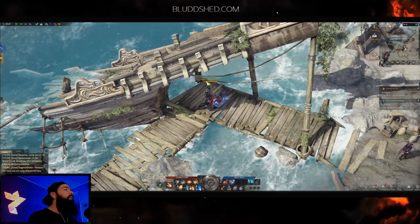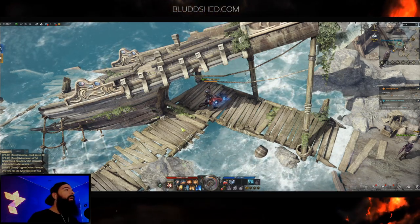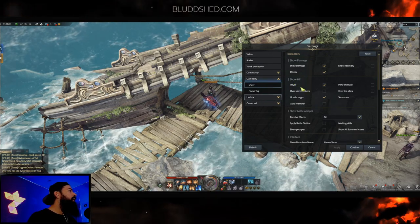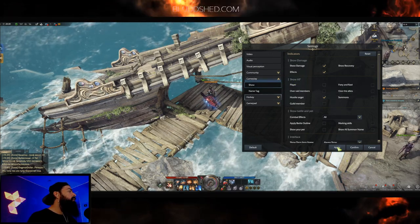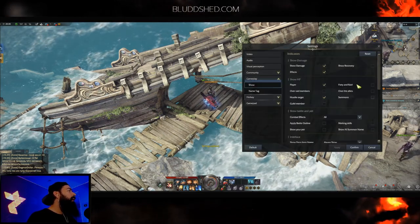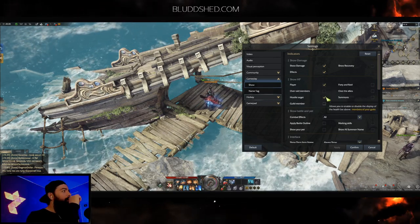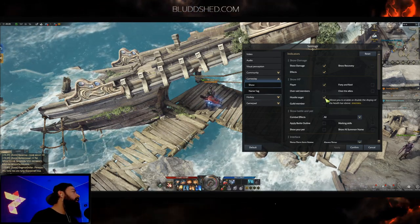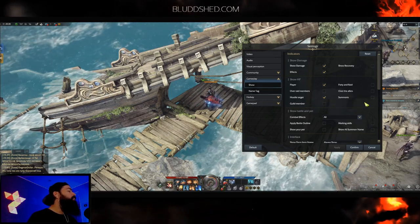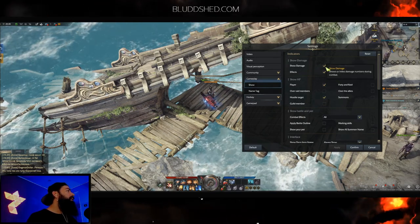For my health bar, I have it displayed above my head so I can easily see when I'm on low HP without constantly looking down at the bottom of the screen. Go to Gameplay, then Show HP — you can toggle it on or off. You can also remove it for group members, summons, and guild members. I leave it on for hostile targets. Those are the two Show HP settings I use.